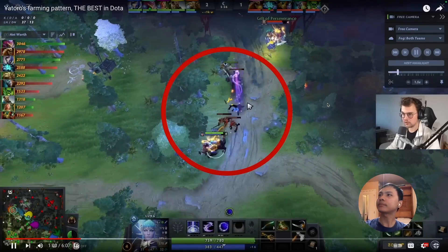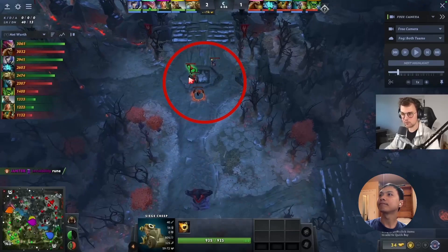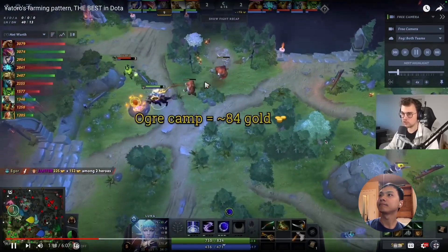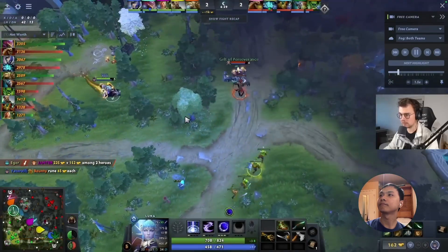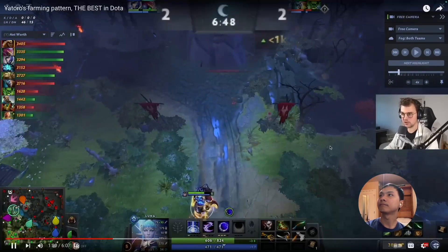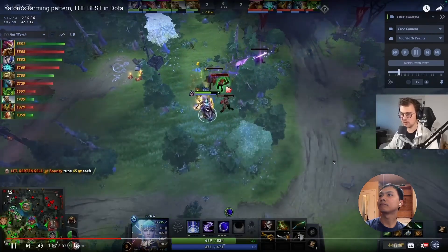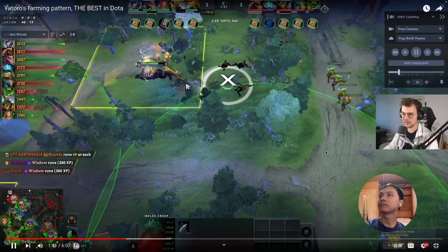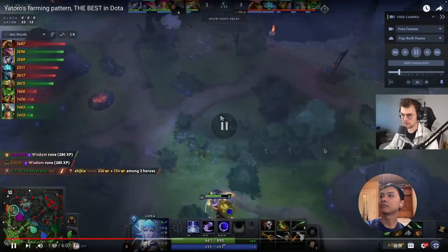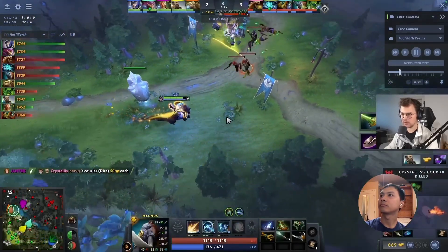You kill the creep wave as fast as possible because your main goal is to create a lot of time. Once the creep wave is dead, you have freedom until the second wave arrives near your lane, which gives you time to farm the jungle. Yatoro instantly kills the creep wave, walks over to the left, and gets to farm the Ogre Camp at minute six. He walks back to the lane and comes perfectly back in time for the second creep wave. At 6:50, the next creep wave is already arriving soon. He sees both supports on vision, so he doesn't feel in danger — hit the lane creeps and start running towards the jungle. He farms the easy camp, then a medium camp to the left. He misses maybe one lane creep but gains two jungle camps. Minute seven.